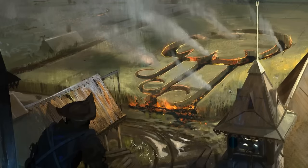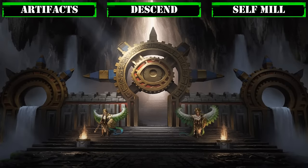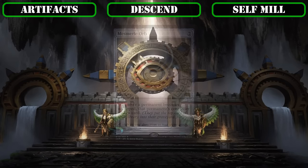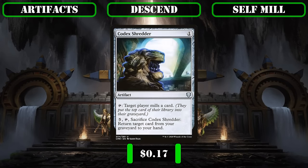That covers all our enchantments, so let's move on to artifacts. In our artifact category we start with more self-mill: Mesmeric Orb turns every permanent we untap into mill — including our lands — so we can fill up our bin at a breakneck pace. Perpetual Timepiece functions as roughly a mill-2 per turn and, if we're about to deck ourselves, can be used as an emergency way to reload our deck with cards from our bin. Codex Shredder is a cheap mill-1 initially that we can later sacrifice to return anything from our bin back to hand, enabling both self-mill and graveyard recursion parts of our game plan.